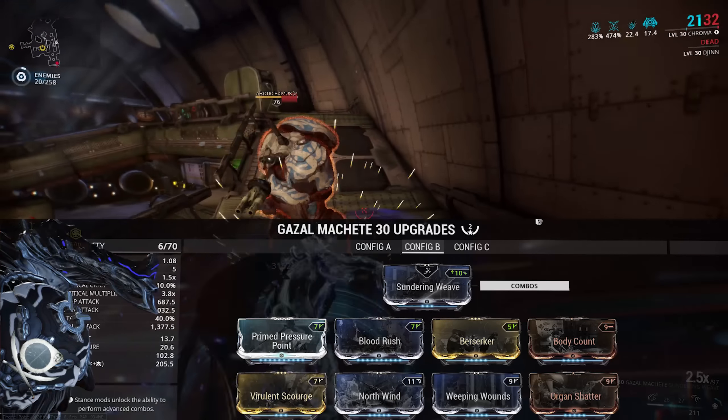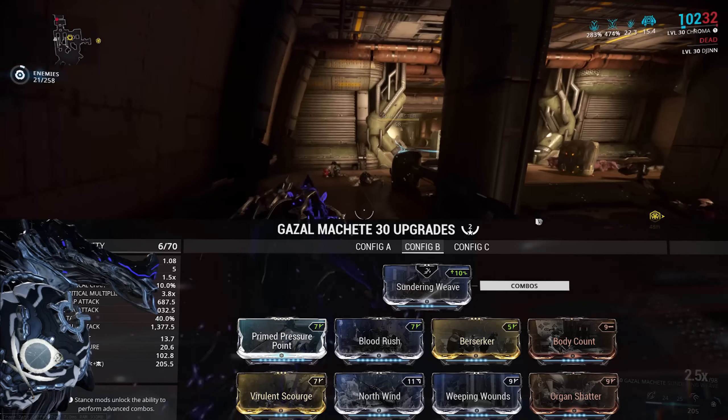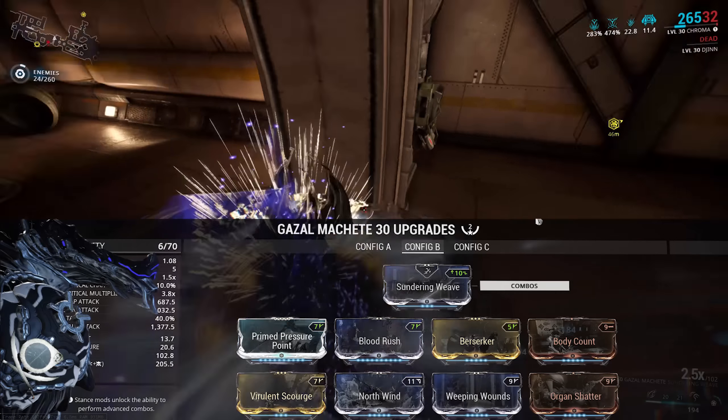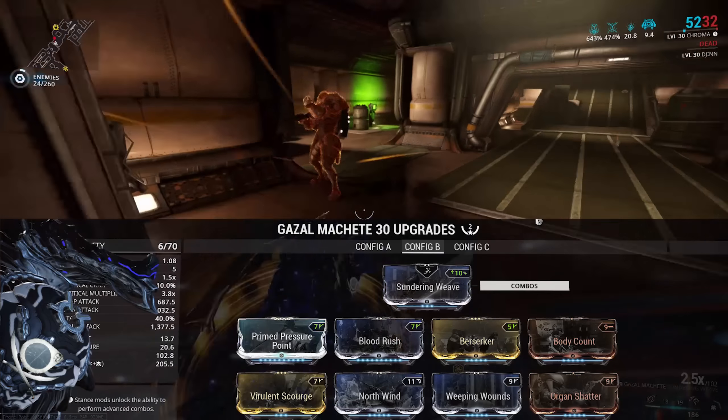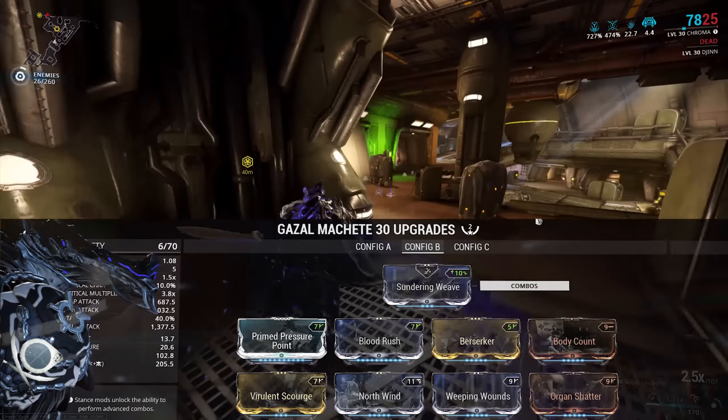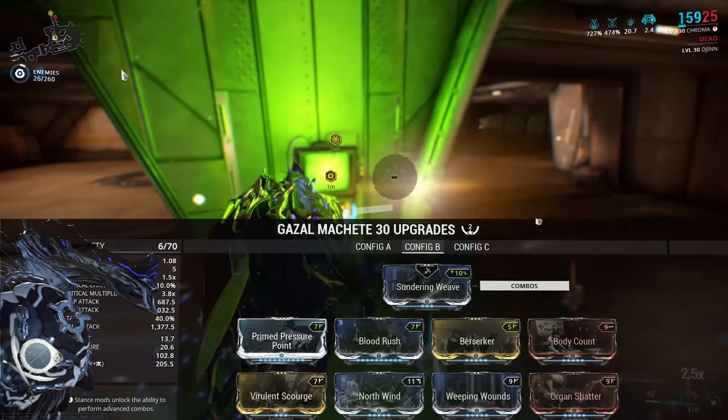Then we've got Prime Pressure Point, Blood Rush, Body Count, Berserker for attack speed, Organ Shatter for crit damage, Weeping Wounds for status chance increase with the combo counter, then one dual stat and one 90% elemental mod. That should put you at about 100% status at something like a 2.5 or 3x multiplier. It's a really strong crit build.